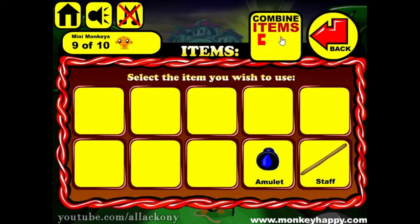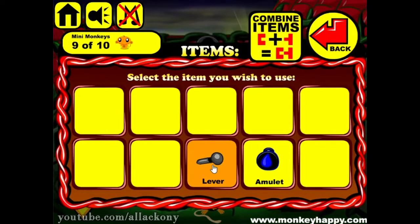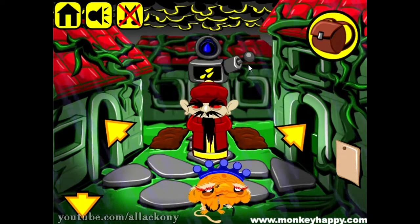She can give us stuff. We can combine now — we got the stick. We can use it right here to get the lever, and we can put the lever right here. Then we put the amoled here and press the lever.